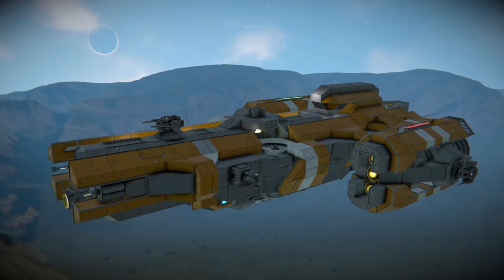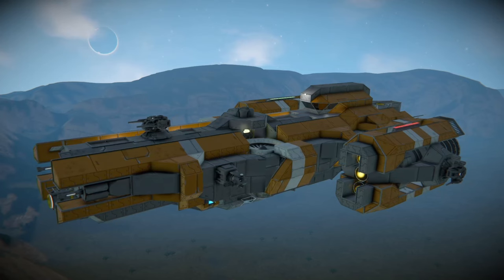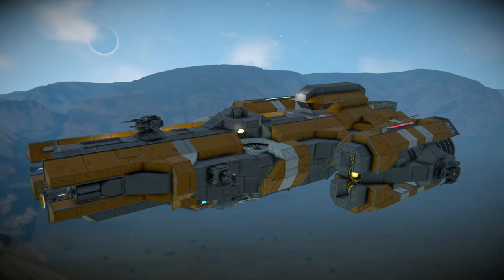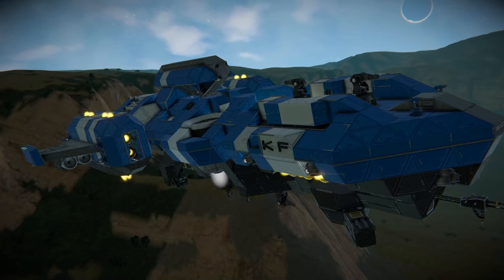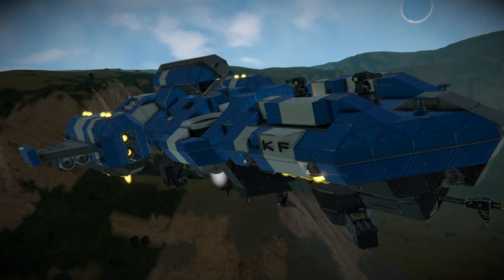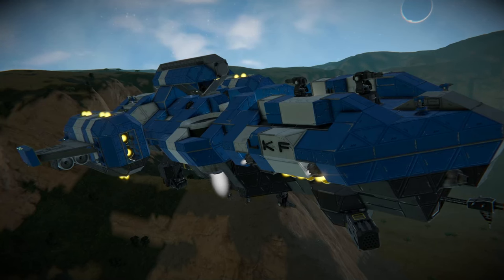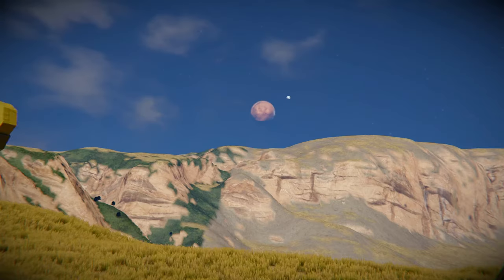If you've not seen any of my other videos, it's worth mentioning that as a general rule, I prefer to balance visuals and functionality in a vessel. I respect those who prefer to lean either way, but I personally find the most enjoyment in Space Engineers through building something visually appealing as well as functional. In this guide, I'll be talking through how to best go about designing, building and implementing an early game scouting craft.